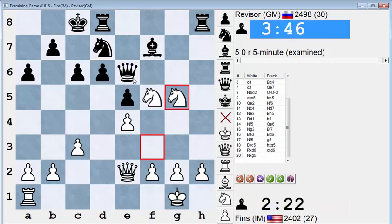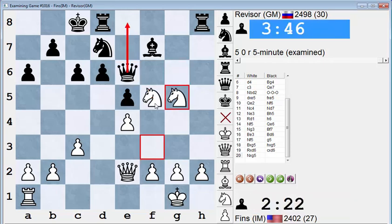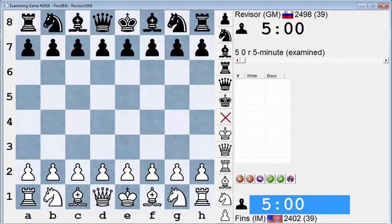He would have to play Queen F6, I think — that's forced in this position. Queen G6 runs into Knight E7 — that Knight is just killer, it can fork him in so many different ways. And Queen E8, Knight takes D6 of course. So Queen F6 would be forced. But then just Knight takes F7 — I'm forking his Rooks, he can't take me back. It's going to be similar to the game, except his pawn is on D6 instead of C7. That's an interesting nuance.